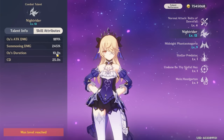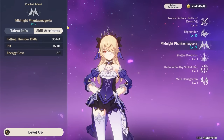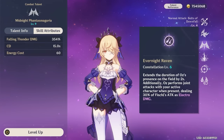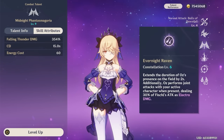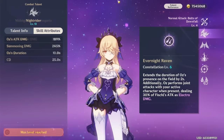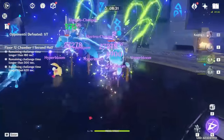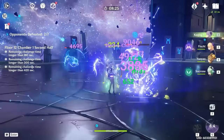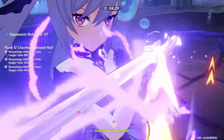Her elemental skill, Nightrider, lasts 10 seconds with a 25-second cooldown without constellations. You can re-summon Oz for another 10 seconds when you use your elemental burst, which only has a 15-second cooldown. At C6, Oz gets 2 extra seconds of uptime — summoning him for 12 seconds — and if you space out your skill and burst properly, swapping out and re-summoning Oz just before he expires, you effectively achieve near-100% uptime on Oz whenever you're DPSing on your on-field character.